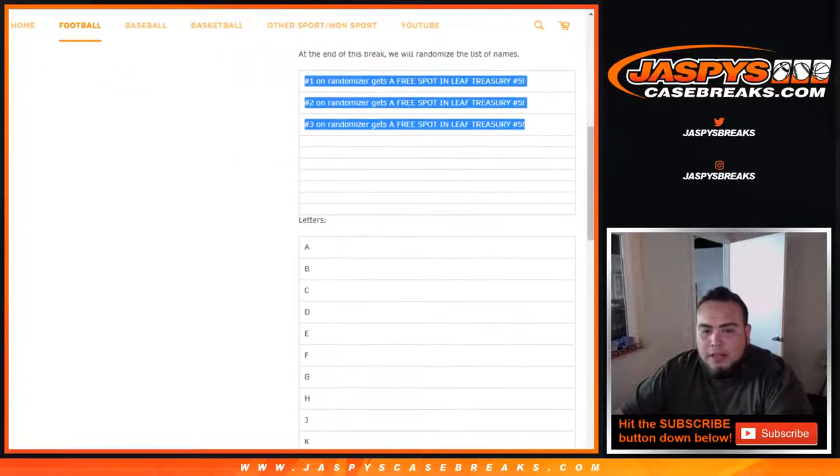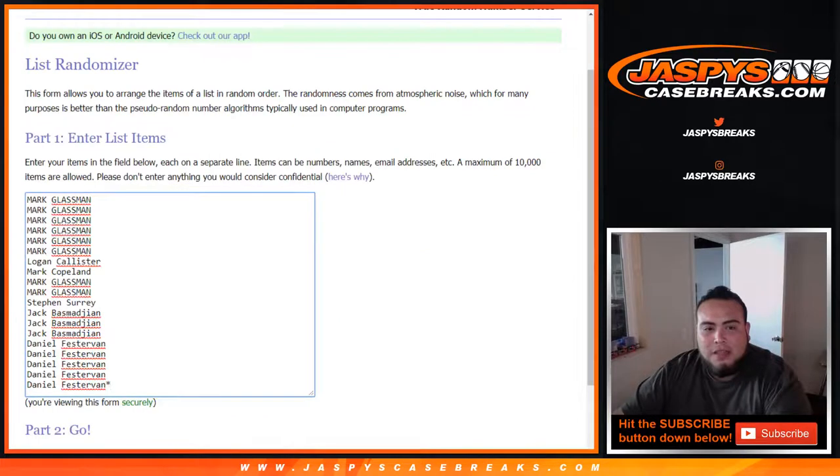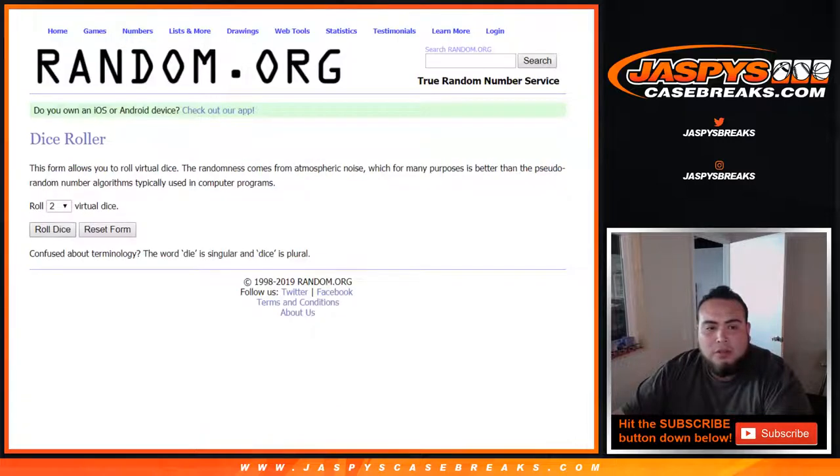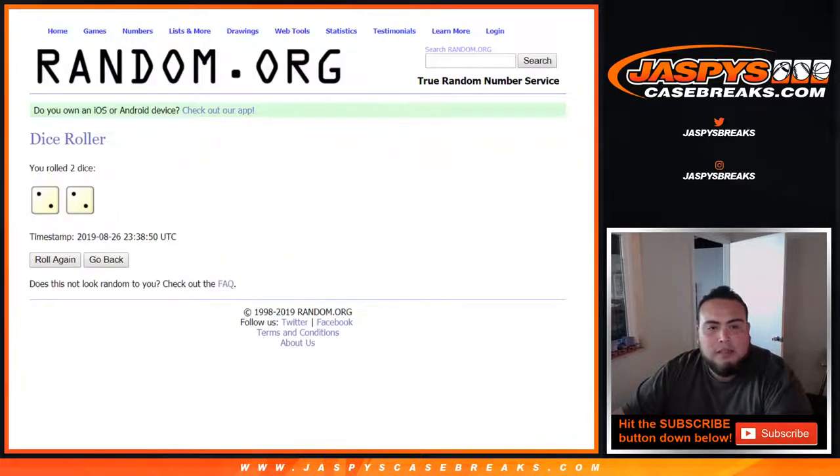So here are the letters and the list of customer names: Boombox, down to Daniel, Last Spot Mojo, and the letters A through I-A-N combo. Let's roll the dice. And we got 2-2, four times. Good luck.